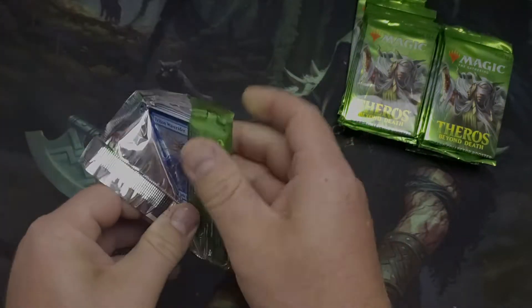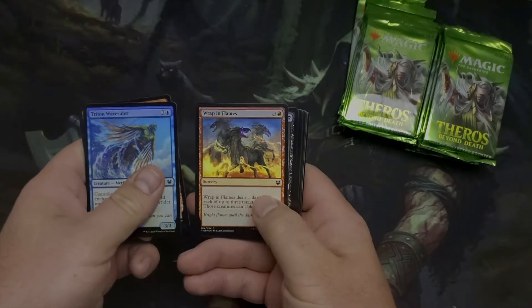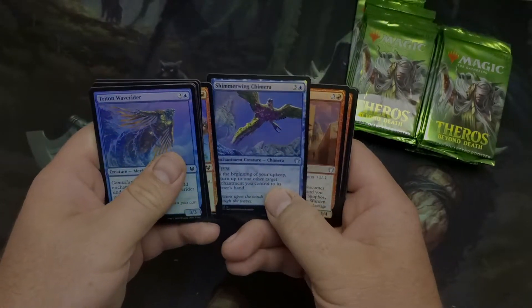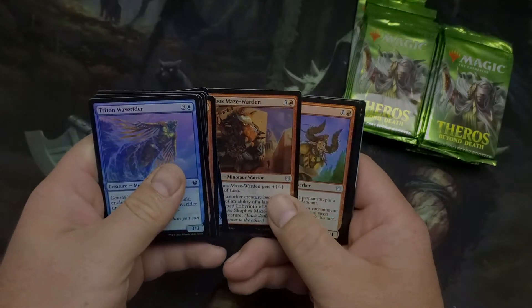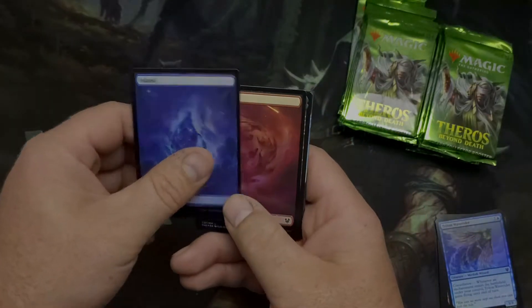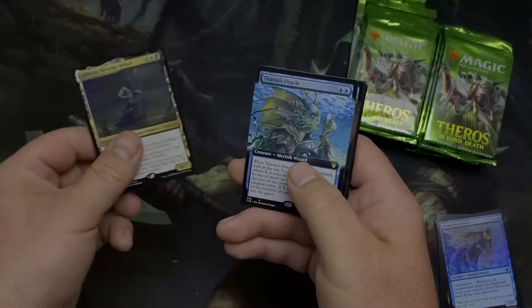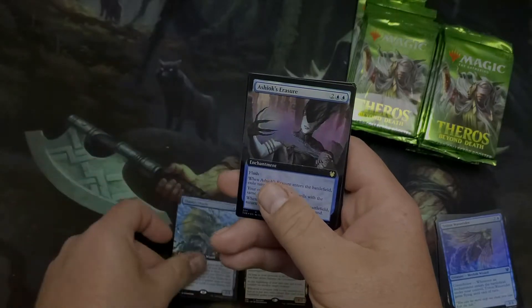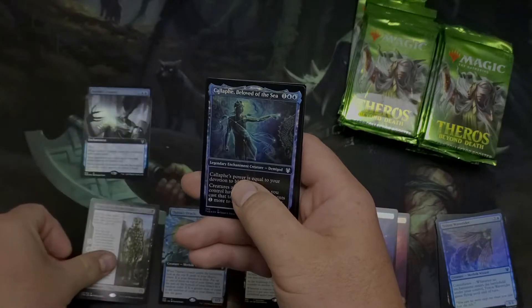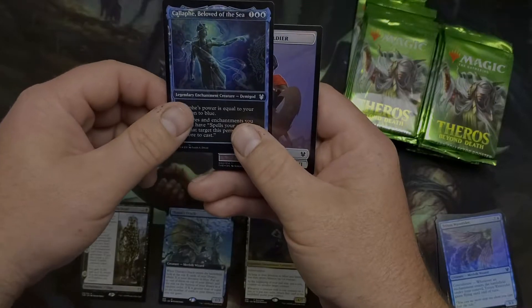M21 just hit but I'm taking a step back opening some older packs. What have you guys enjoyed? Alright, shimmering chimera, there's our land, and a second land. We got a Shroud-Veiled. Thassa's Oracle — box topper number one — Ashiok Eraser, Tymaret Called the Dead, and a Setessan.